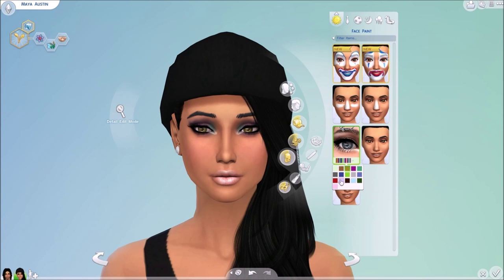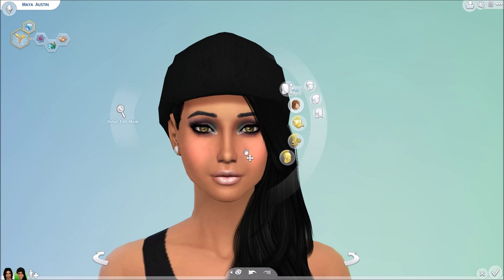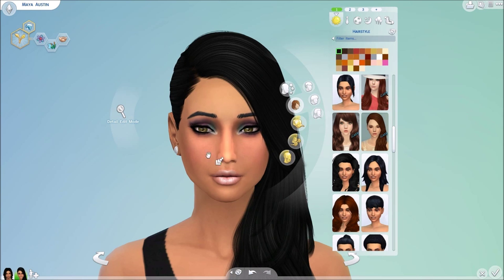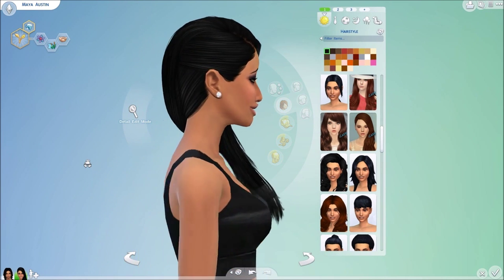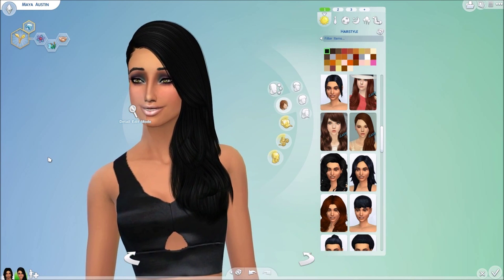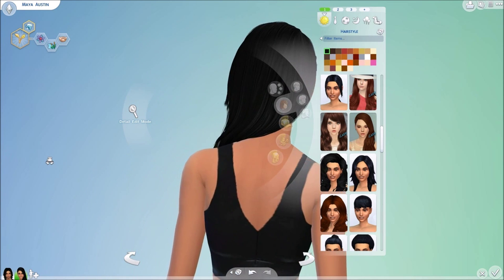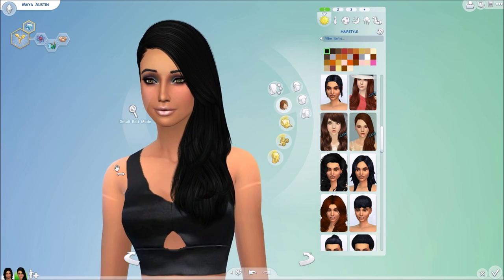Moving along into hairs — we have this hair by KZ, a Sims 3 KZ conversion hair that's absolutely gorgeous. Let me take the hat off; I put it on to show you that these KZ hairstyles are hat compatible. This is a very long side-swept hair with really nice subtle highlights and comes in a variety of colors.